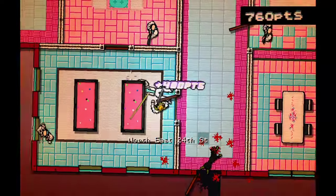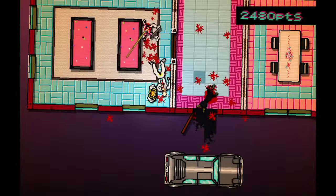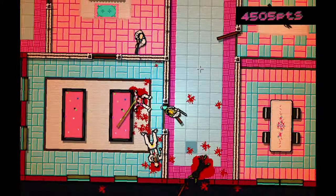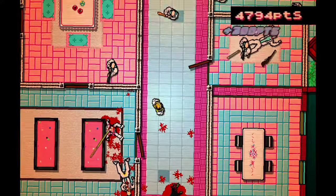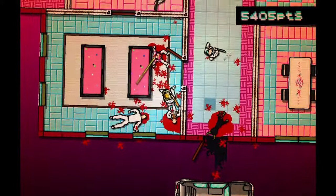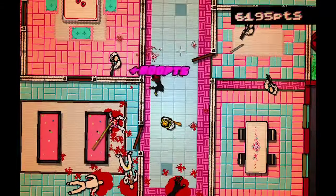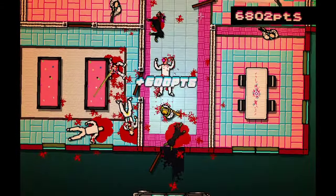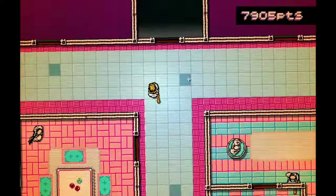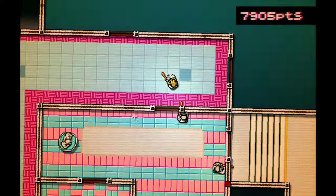Once you have a solid plan, it's time to jump into the prototyping stage. Build a basic version of your game to test the core mechanics and get a feel for the gameplay. Prototyping helps you identify if your game concept is fun early on. While making your mechanics, make sure you make them modular — that way you can easily add, remove, or change a mechanic without wrecking everything.